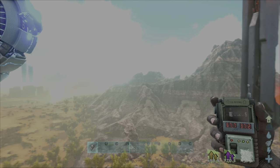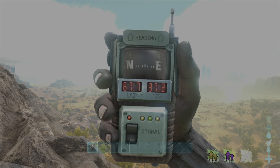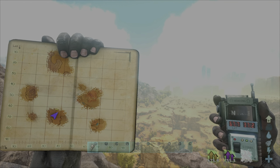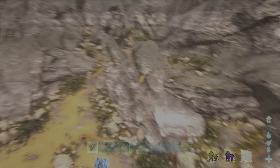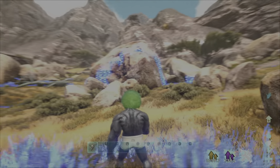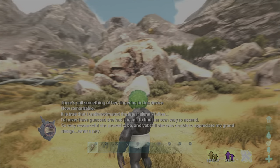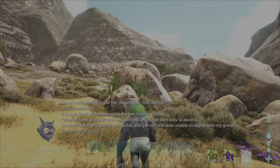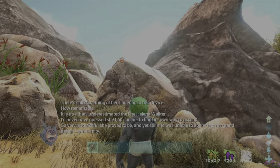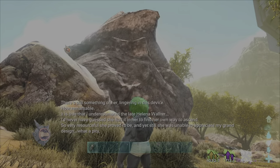Location number four by Red Arb is around 67, 37. Dropping here by Red Arb, you should find it around these rocks and trees. There's still something of horror lingering in this device. It is true that I underestimated the late Helena Walker — I'd never have guessed she had it in her to find her own way to ascend. So very resourceful she proved to be. And yet still she was unable to appreciate my grand design. What a pity.